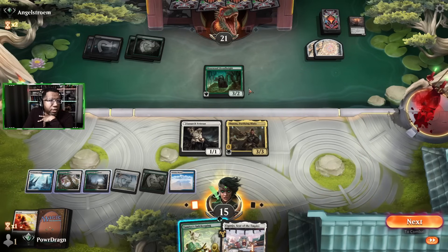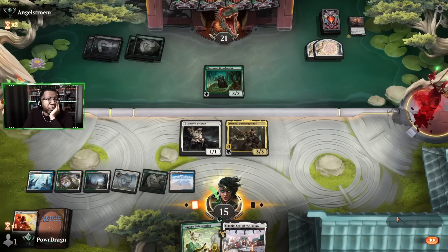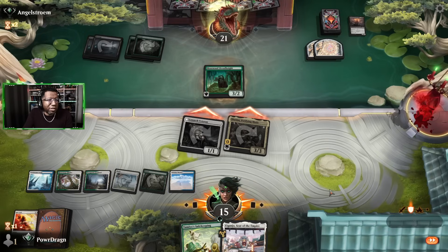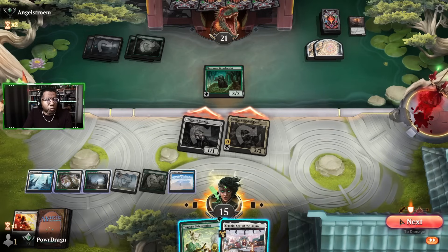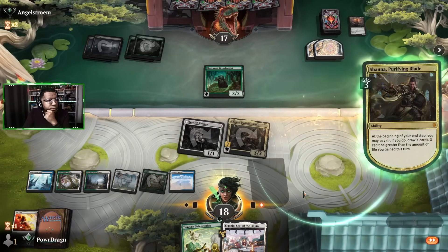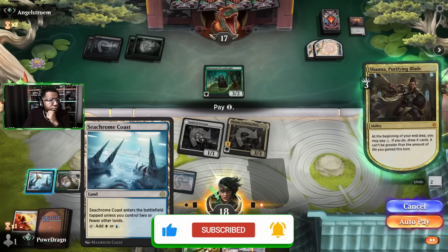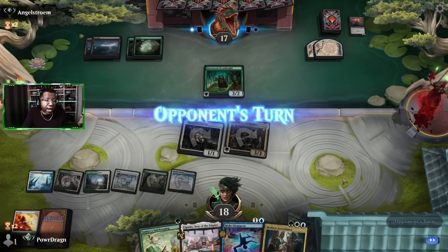So now we have to make a decision. We could kill that, get in for four, still draw one and leave Safekeeping up — that's probably okay. Oh wait, they have to block first. We could Safekeeping and draw two, but then Shanna's at risk. Oh, they're not even blocking — we get the whole value! We'll take the action, draw for two, and leave up some blue mana. We got a Make Disappear!